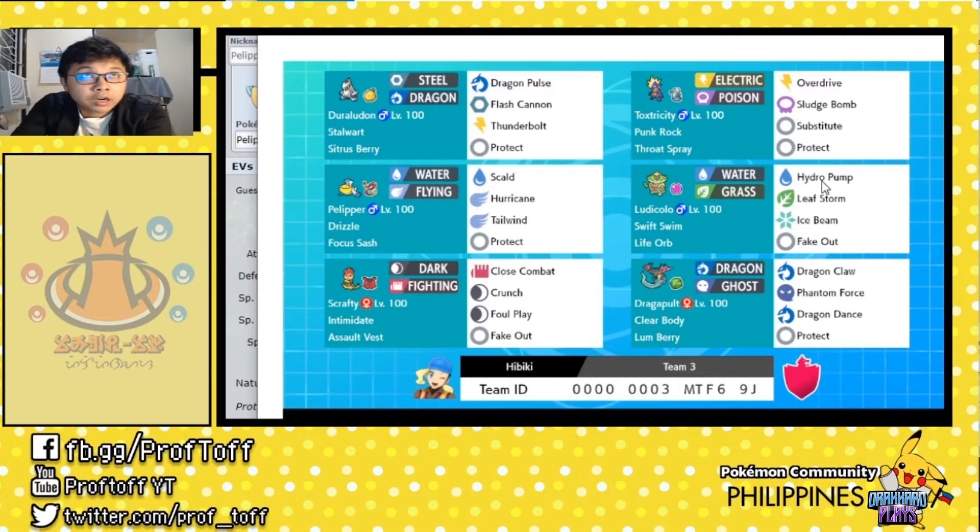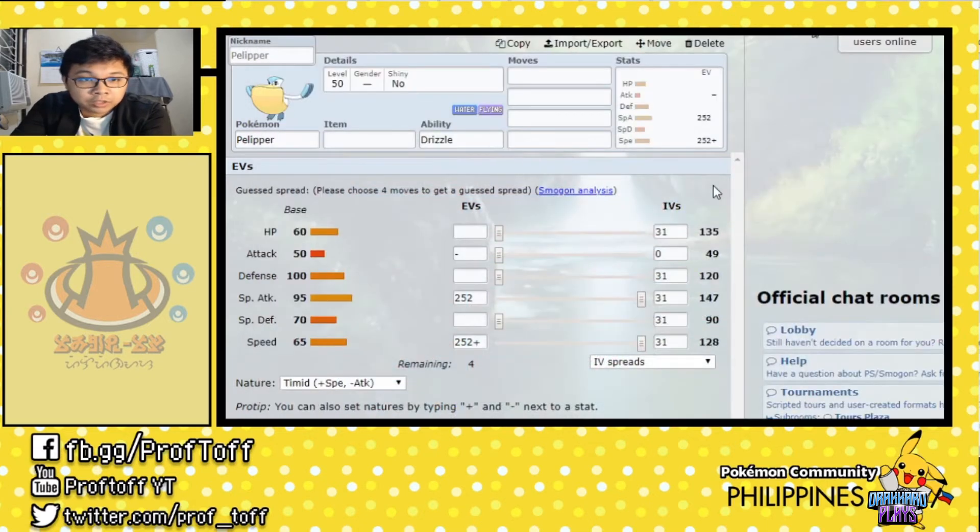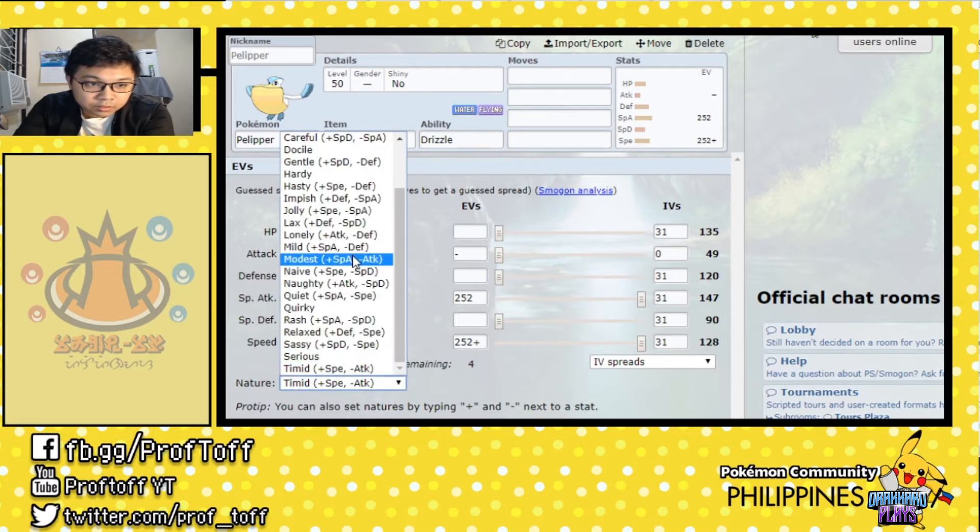There's Hydro Pump there, probably for Dynamax, and Leaf Storm as well. Ice Beam provides coverage against Dragons, and Fake Out — if there's no Pokemon that is Dynamaxed, you can Fake Out to prevent it from doing anything by flinching. Let's get back to the Pokemon with rain.